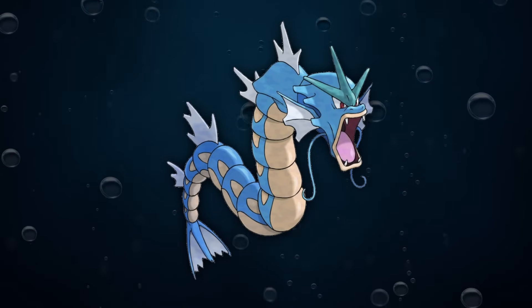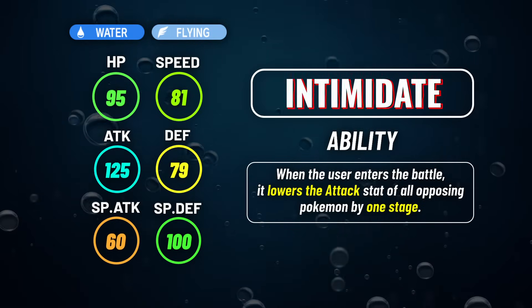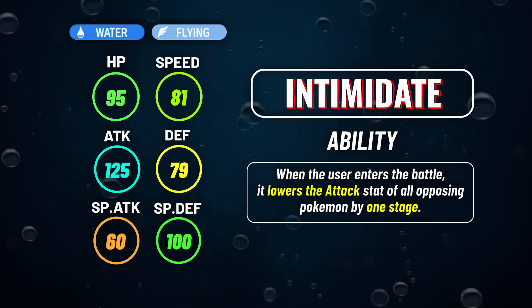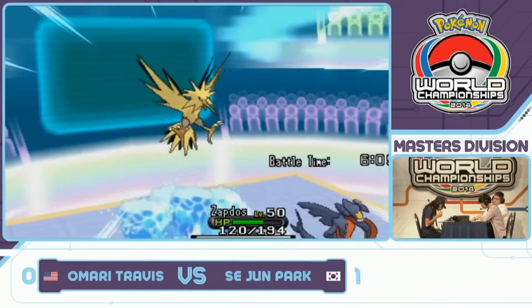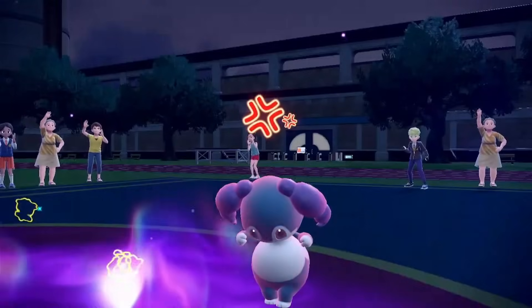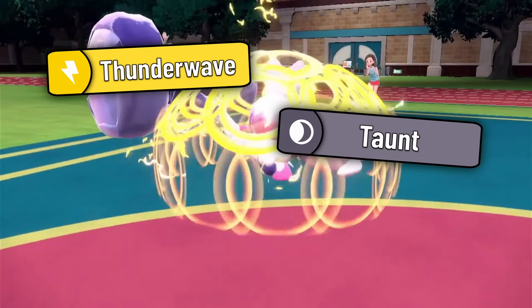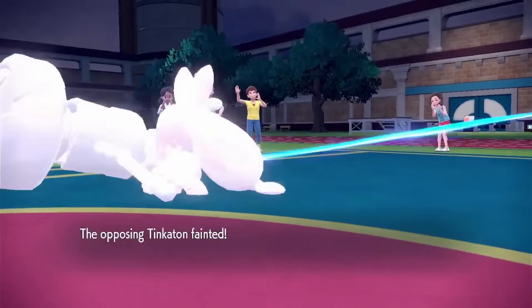Gyarados is one that has seen a lot of play for a lot of different reasons. Its stats are good, it has access to one of the strongest abilities in the game — Intimidate — and it has a super wide move pool. This has allowed Gyarados to serve as a sweeper with Dragon Dance in some formats, like Sejun Park's 2014 Worlds team, and other times as a supportive Pokemon with moves like Thunder Wave, Taunt, and Helping Hand, as seen on the popular New Balance team back in Regulation C of Scarlet and Violet.